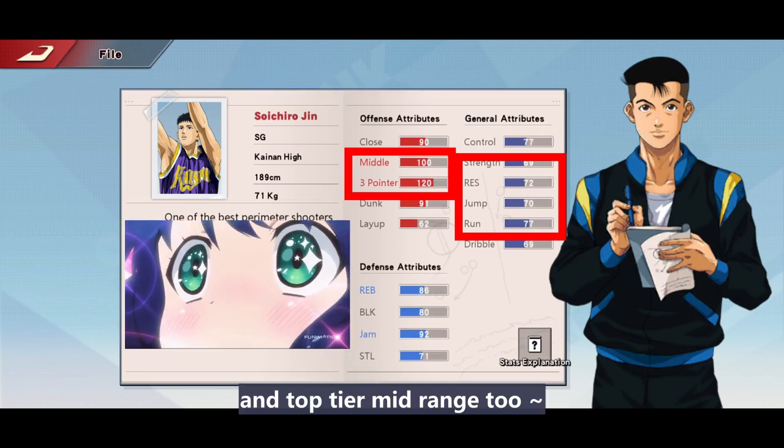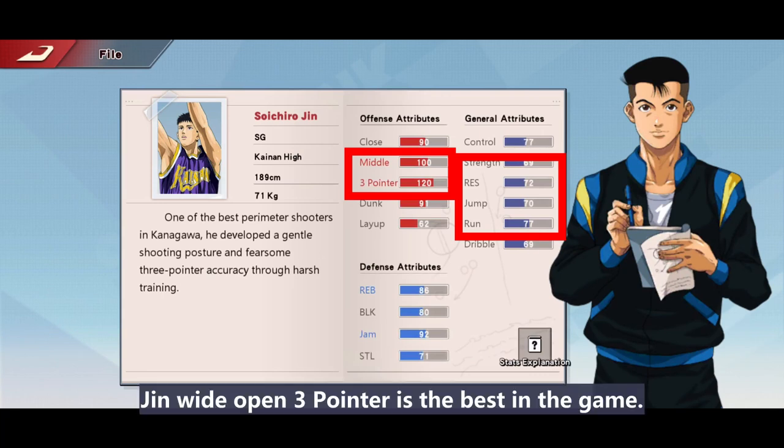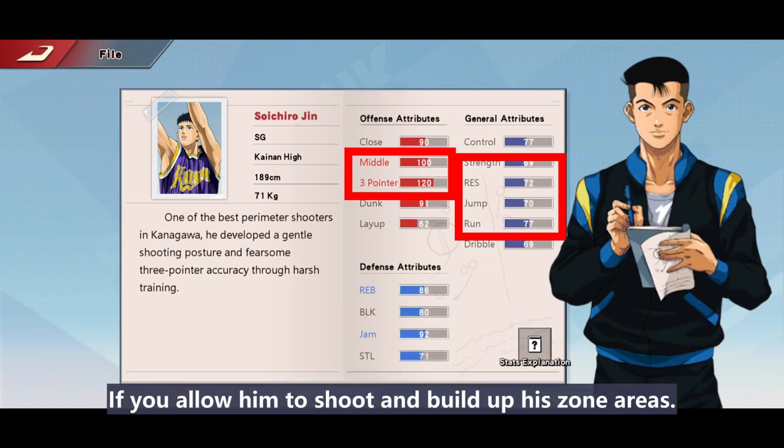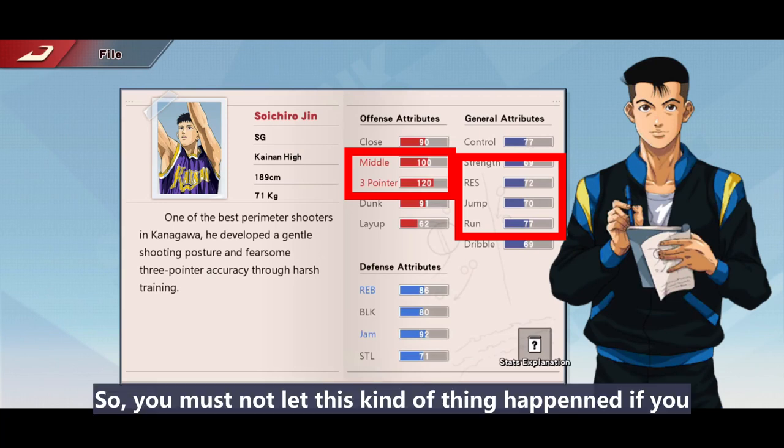Jin has a very low resistance, way below average compared to Mystery. Mystery's three-point is 110, mid range is 105, and resistance is 85. So on the offensive side, Mystery's accuracy is much better than Jin for interference shots. However, Jin's open three-point is the best in the game — if you allow him to shoot and build out his zone areas, it can be brutal.